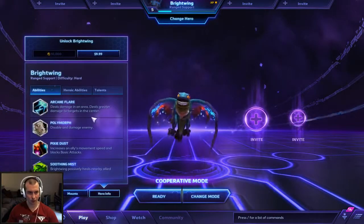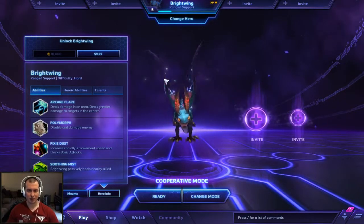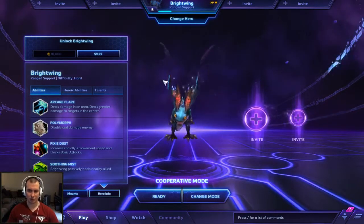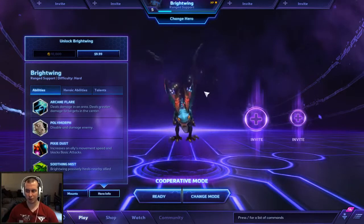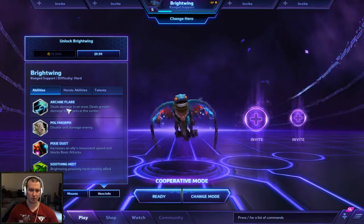Looking at the abilities: you have Arcane Flare, which is a damage skill. It has two little rings when you cast it. The first ring is what deals a lot of damage; the outer ring deals a little bit less damage. This is really your only AoE damage ability — Brightwing is all about support, not really damage.